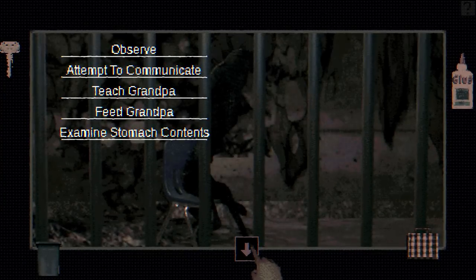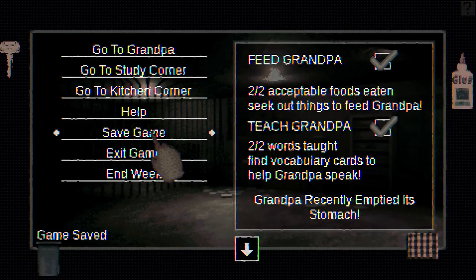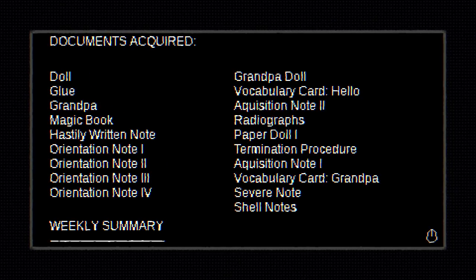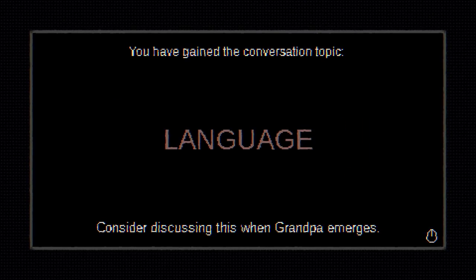We should save the game. Game saved. And that, we can end the week. Weekly summary — food acquired: battery, blueberries, fiberglass insulation, cashews, lettuce, banana, concealed insulation. Many documents. Knowledge I acquired have given me new conversation topics. Language. Week two is done.